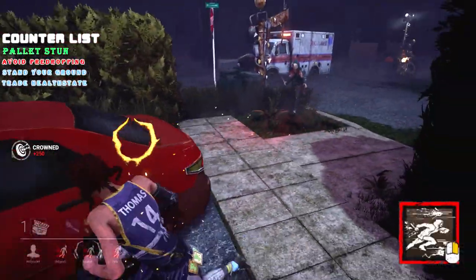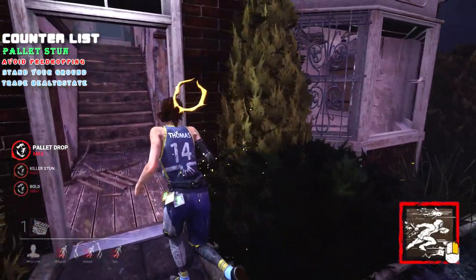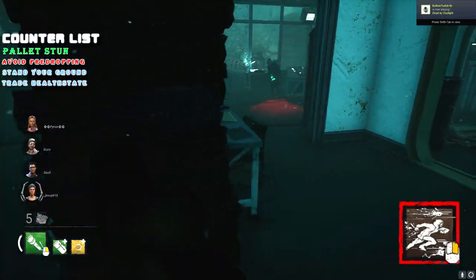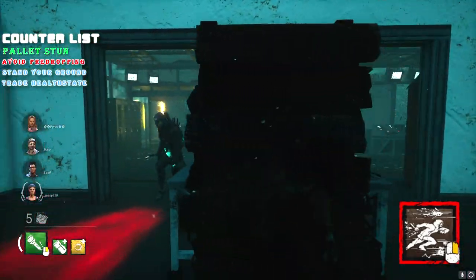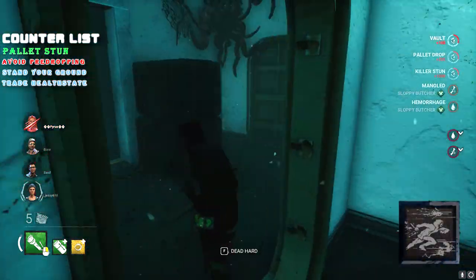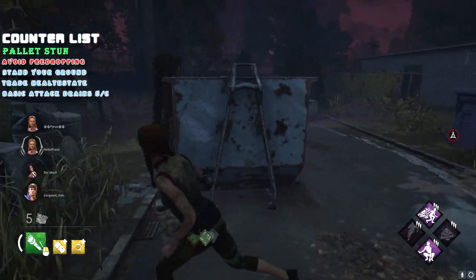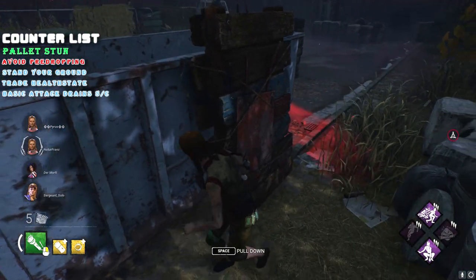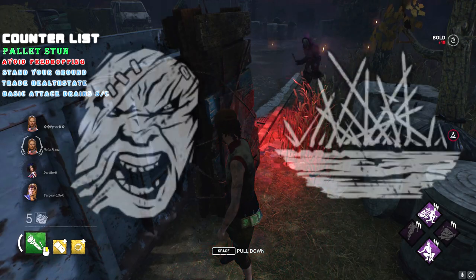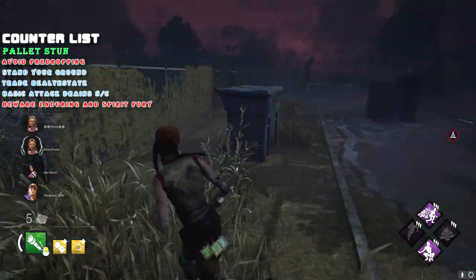Even if Legion doesn't activate his power, just stand by the pallet and try to bait out the stun. In the worst case scenario, you will take a hit, in which case no pallet was wasted and Legion doesn't get to use his power. If Legion hits you with a basic attack, he loses 5 charges, which is half his power. The only time I wouldn't do this is when you're injured or Legion has Enduring and Spirit Fury, but that is only really a problem if it's a reverse pallet stun itself.